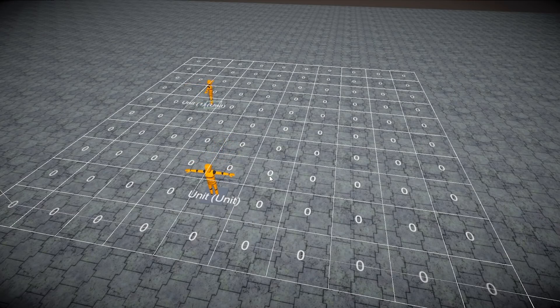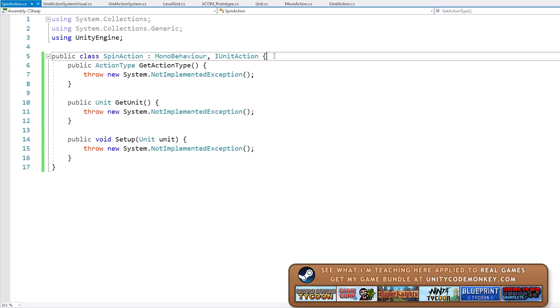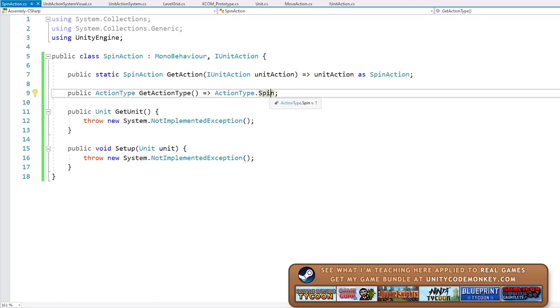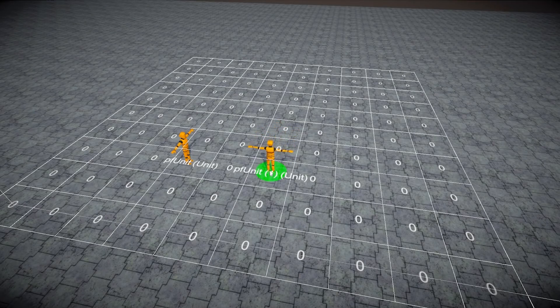I added a simple visual to know which unit is selected, writing clean code so the visual is completely separated from the system. Then some more thinking time — thinking about how to best implement multiple actions. I realized a lot of them would have things in common, like what unit the action belongs to and a callback stored on action complete, so I made a base class with all of that common logic. Then I started implementing multiple actions, starting with a simple spin action just spinning the character in place. It's obviously useless in the final game, but it's very visual and great to make sure the whole system works with any number of actions.